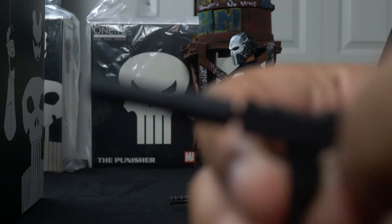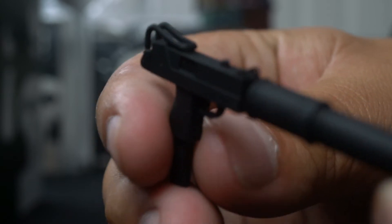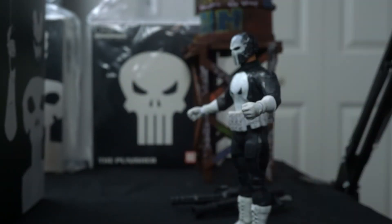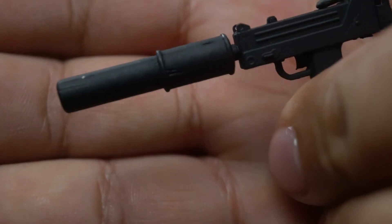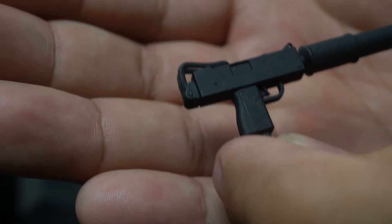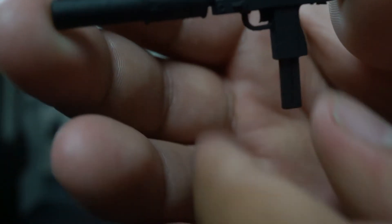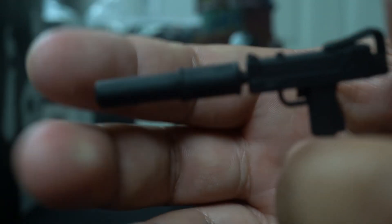Now here we have the Uzi with a silencer, which is pretty stealthy. The suppressor is all black — no metal coming through on that one — which is gorgeous. We've seen the Uzi before with other Mezcos; this time it just has the suppressor attached, which looks really good.